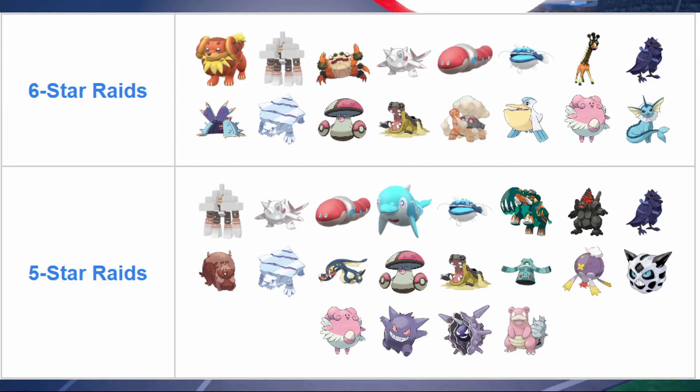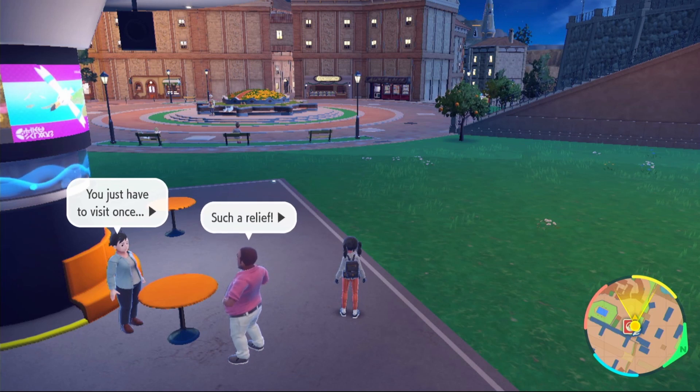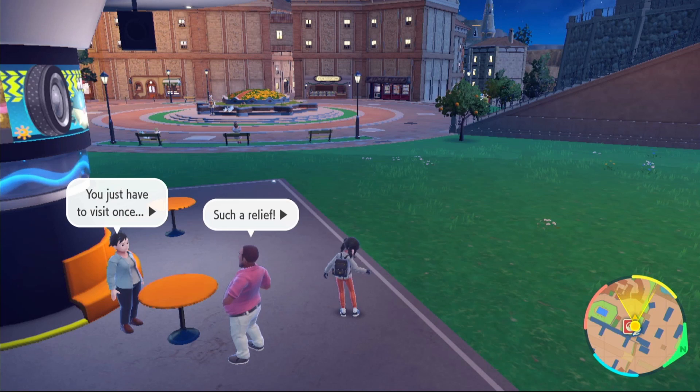I'm going to put a picture on screen right now of all the five and six star raids that drop Salty Herba Mystica, so you know which ones you need to look for. If you want to make the second sandwich, you can use a cucumber, a pickle, three prosciuttos, and any two Herba Mystica except for sweet and sour.